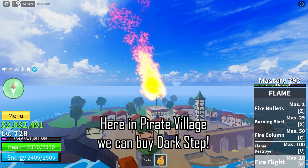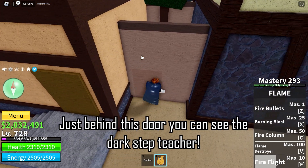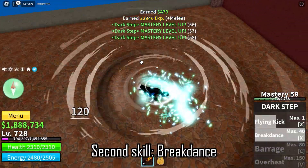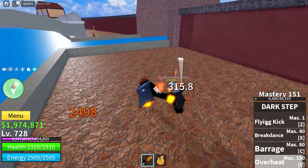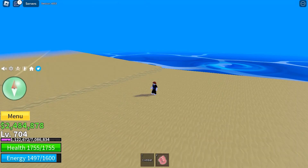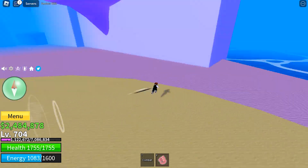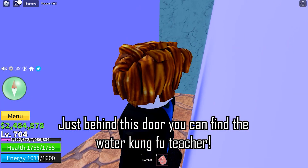Here in pirate village we can buy dark step. Just behind this door you can see the dark step teacher. Here in underwater city we can buy water kung fu. Just behind this door you can find the water kung fu teacher.